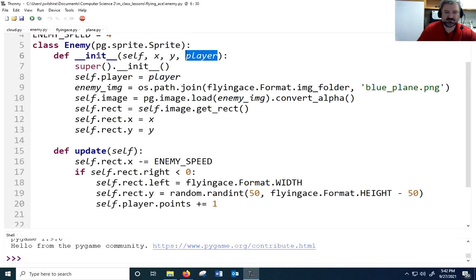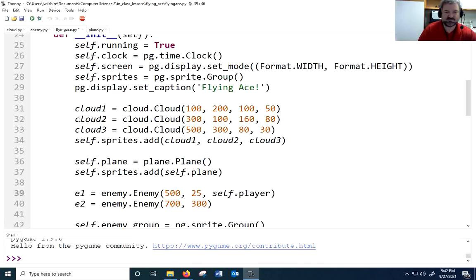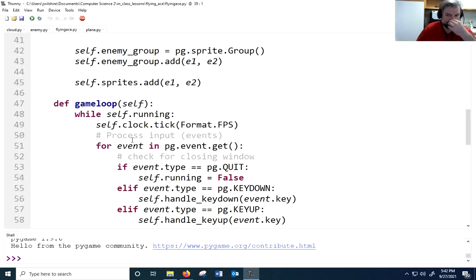I added player to the enemy's __init__ so I have a reference whenever I update. Now that's going to cause a problem — every time I create an enemy I need to send self.plane. So when instantiating the enemy I'll pass self.plane. Now we have a reference to our score. The next thing we need to do is display that score on the screen.